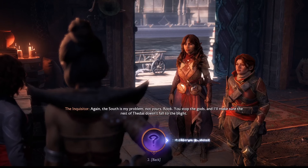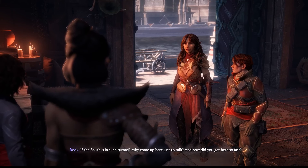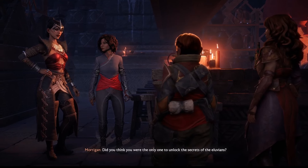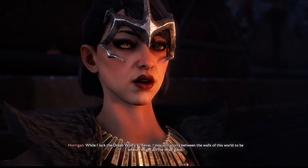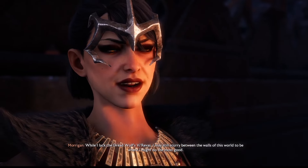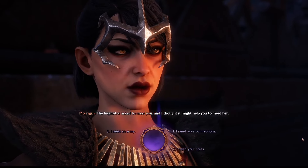How are you even here? If the South is in such turmoil, why come up here just to talk? And how did you get here so fast? Did you think you were the only one to unlock the secrets of the Eluvians? Morrigan helped the Inquisition use the Eluvians to travel. While I lack the Dreadwolf's powers, I may still scurry between the walls of this world to be where I might do the most good. The Inquisitor asked to meet you, and I thought it might help you to meet her.